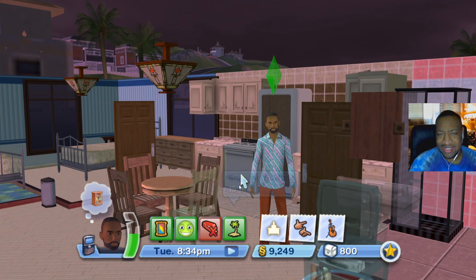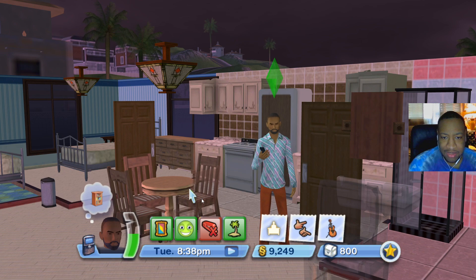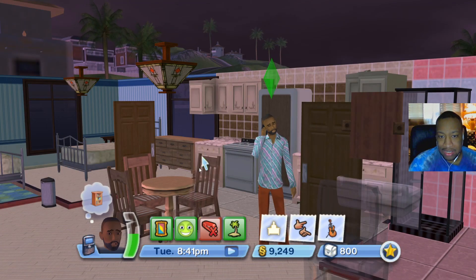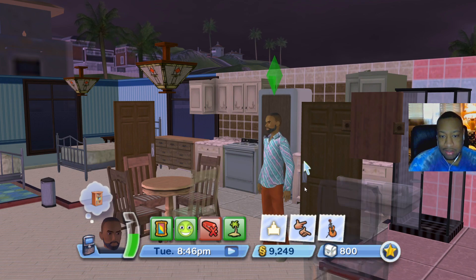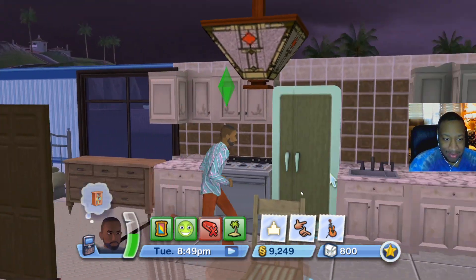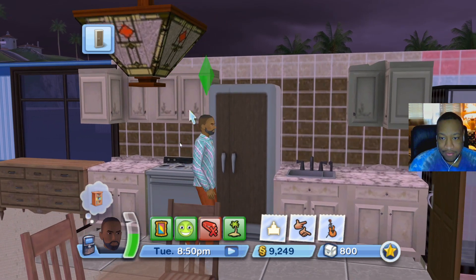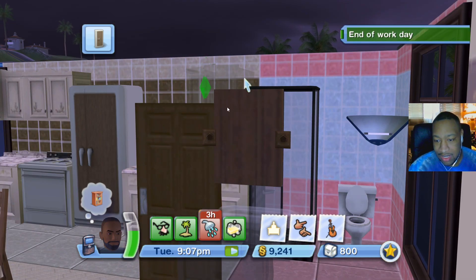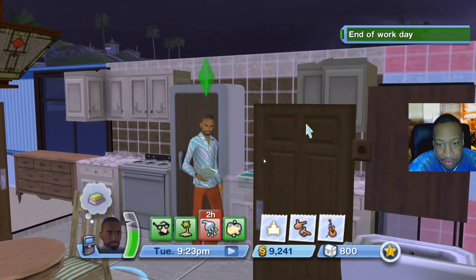One of the last things I want to test is whether you can actually woohoo in this game. Let's call Octavia over since we have a great relationship with her. She says yes — 'you won't believe who I saw doing what yesterday, see you soon girl!' She's got some tea. While waiting, let me make some mac and cheese for when she comes through — we gotta wine and dine her. End of work day notification — I know, we didn't go. Okay the mac and cheese is done!